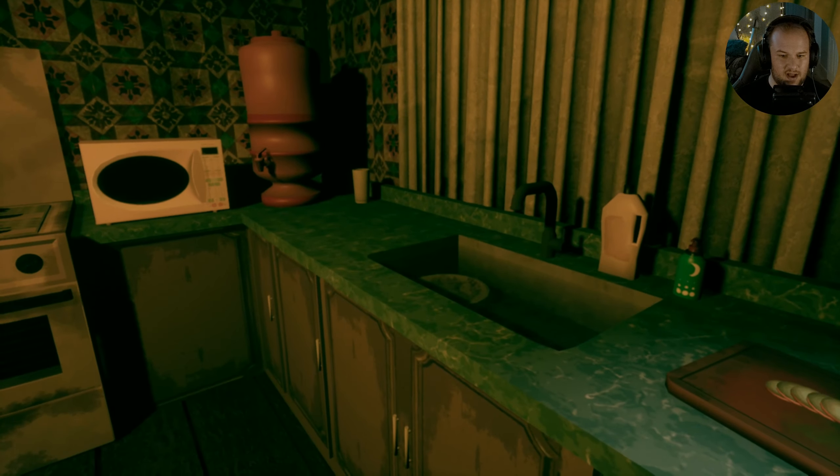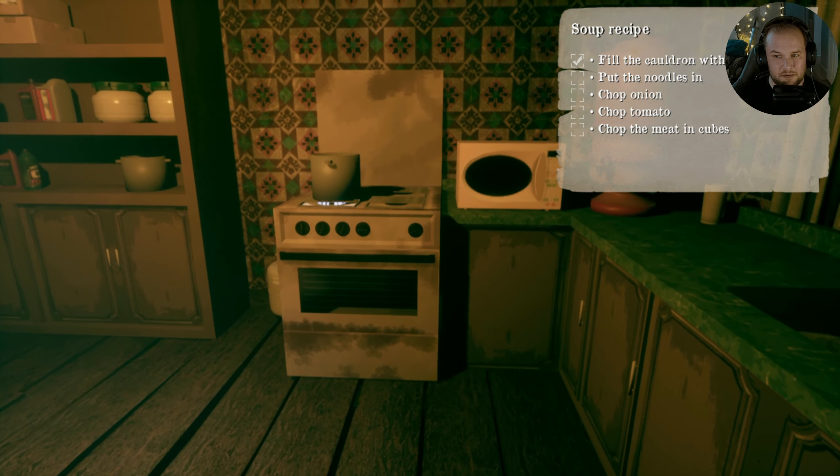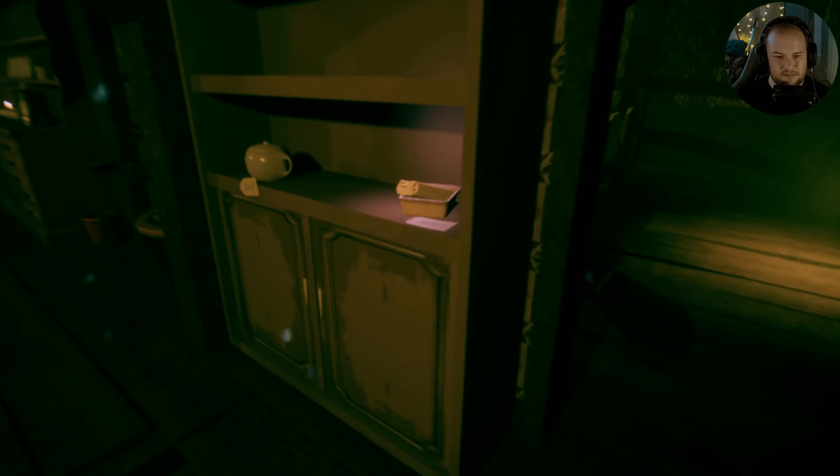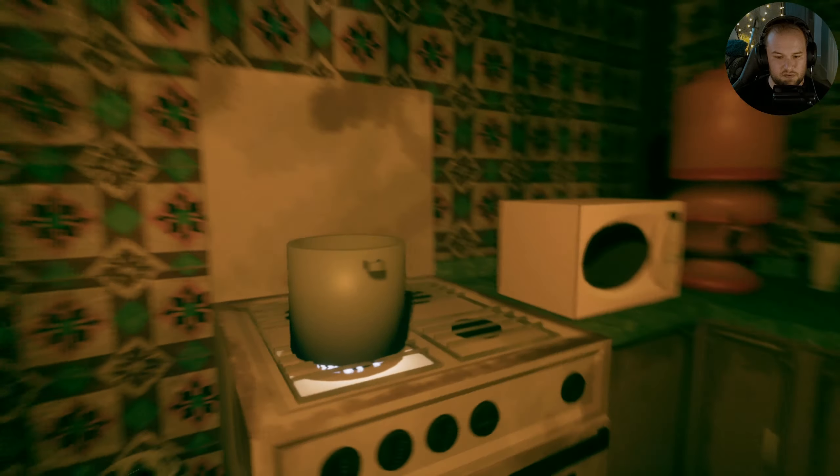It's immaculate. Onion, tomato, chop the meat in the cube. So I still need to find noodles. Let's try to find some — oh, noodles. Yeah. There we go. I'm really good at this. Nailed it.